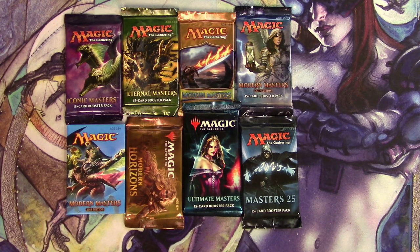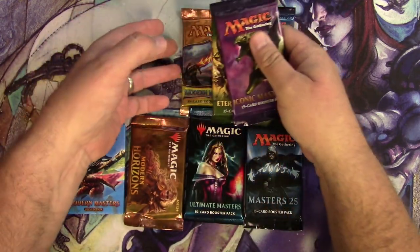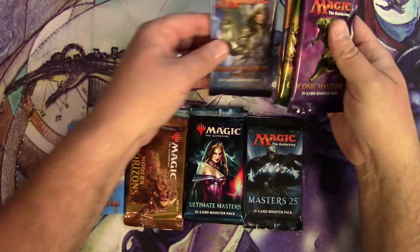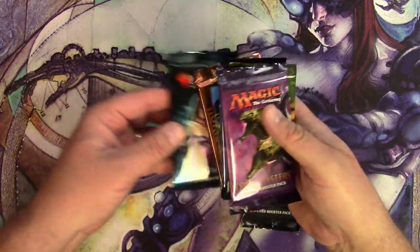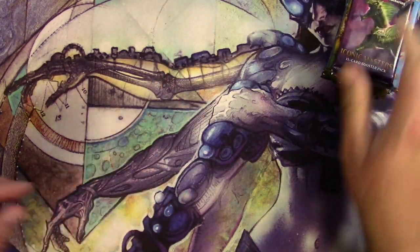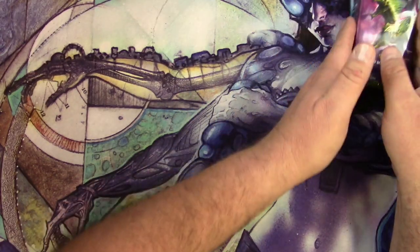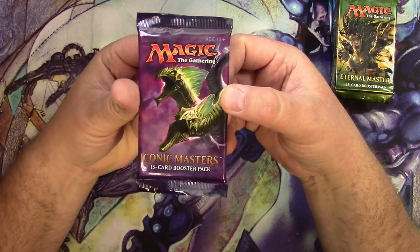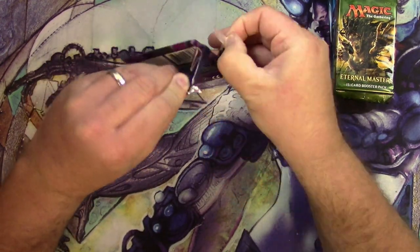Welcome back everybody to Tragic MTG. It is time again for one of every Masters set. We're going to do Iconic, Eternal, Modern 2013, Modern 2017, 2015, Modern Horizons, Ultimate Masters, and Masters 25 to see if I can get the goods. I've done these several times. I feel like some really good stuff is still waiting in these packs. So here we go to test that theory.